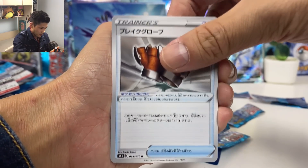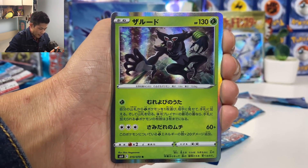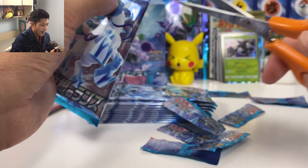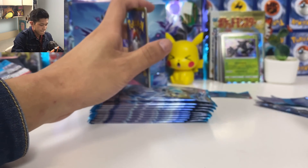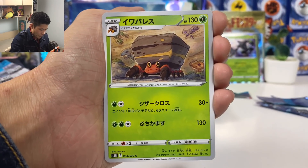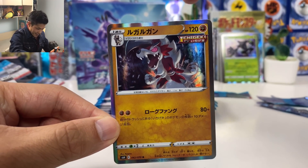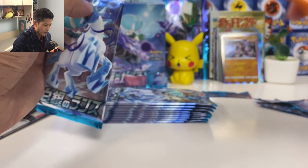Another Metal Gloves, Cast Form, Suicune holo card — so much text there, I can't be bothered to read it. We got Curlia, Litleo, Spheal, and wow — crazy Lycanroc! Single Strike Lycanroc card. Oh, I haven't seen him for ages.